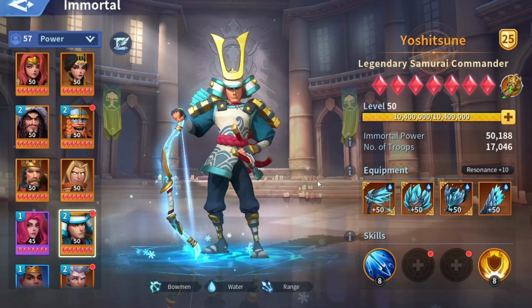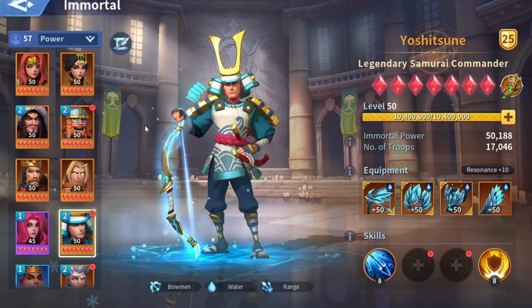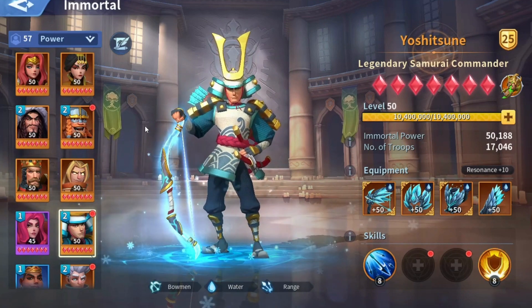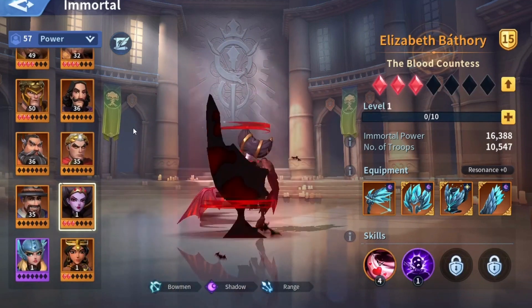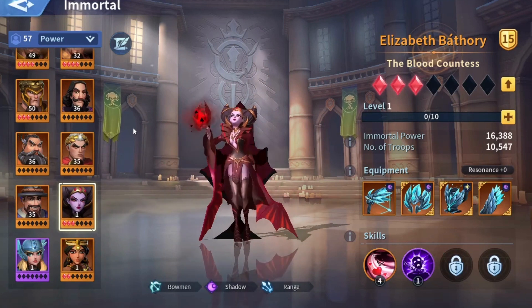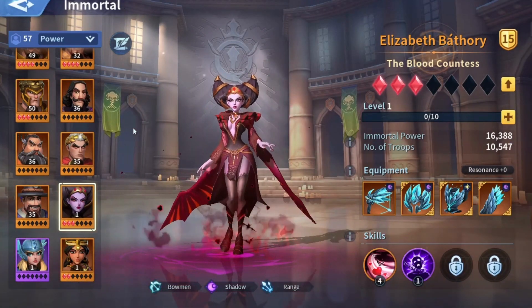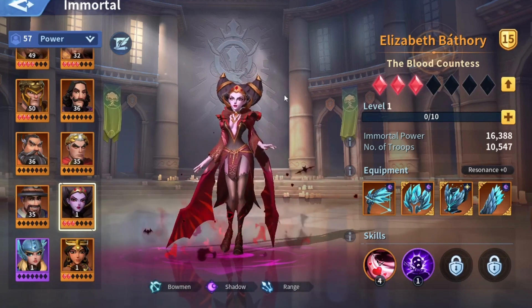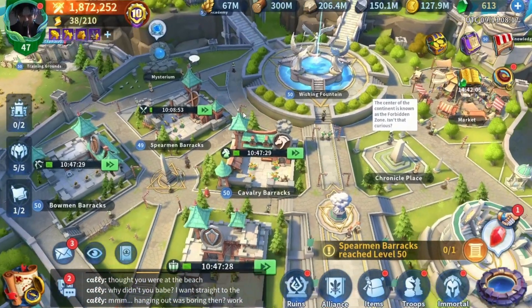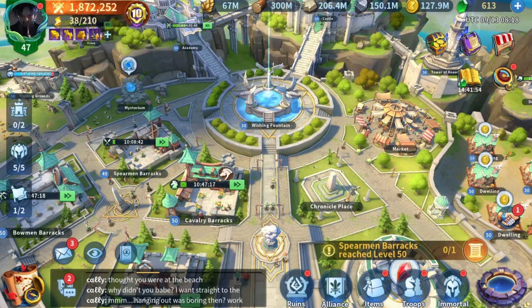That's everything you need to know about ranged immortals artifacts. If you're running a ranged immortal as your main damager — such as Genghis Khan or Elizabeth — you'll need a physical attack bonus artifact with Iron Fist, since these immortals don't deal critical damage that much. Even with Weakness, it won't be as impactful since their critical hit stat isn't as high as a mage. Thank you so much for watching — leave a comment below and have a wonderful day.